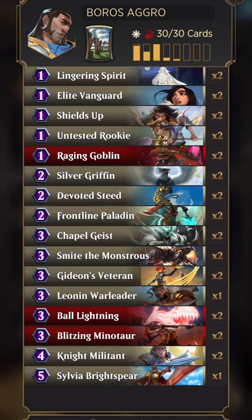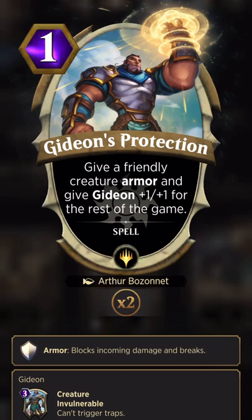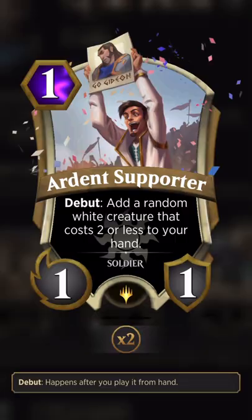I'm not running this card and I'm not running this card either — they just don't really fit in with the strategy. Giving a creature armor and then Gideon plus one plus one for the rest of the game seems good, but I'd rather just draw an actual creature, something more proactive. Same thing with this one — it adds a random creature that costs two or less to your hand; it's not specific enough for what I'm trying to do in this deck.